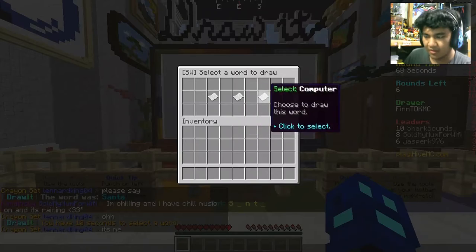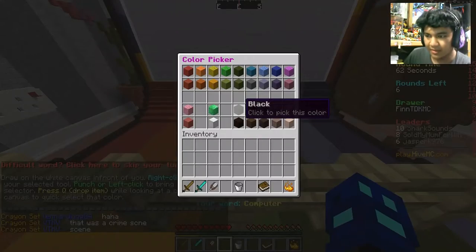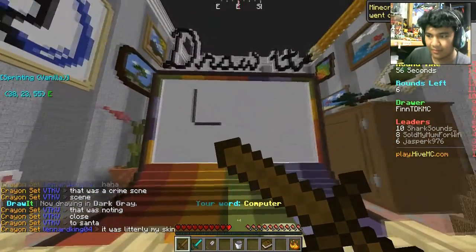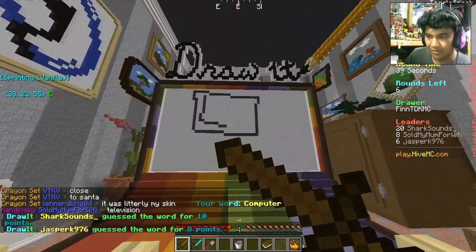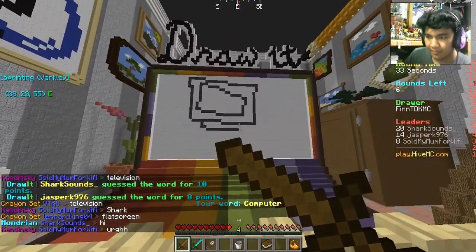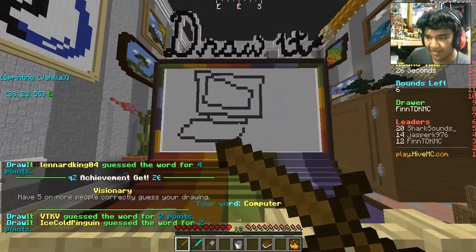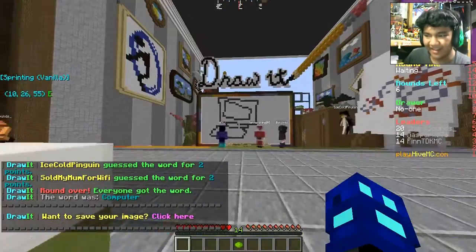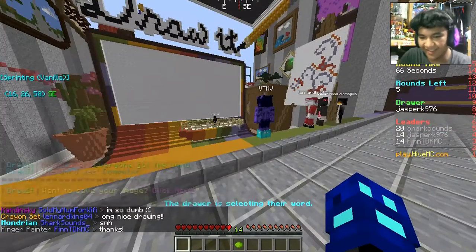Okay, prison — let's draw a computer. This one should be easy. It's just a computer. Others are starting to guess. Oh, nice — everyone guessed it? Oh, that's awesome. Yeah, that right there is a computer. I tried. Nice drawing. Thanks.